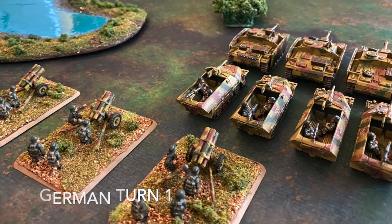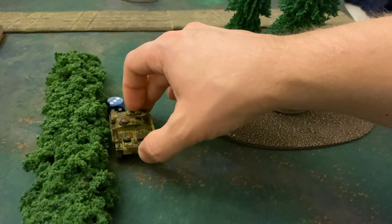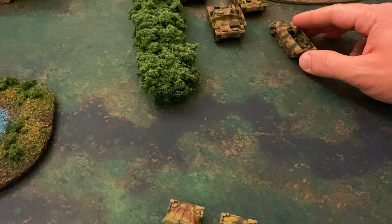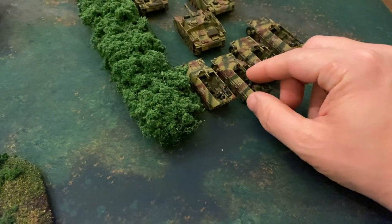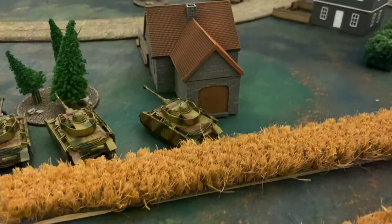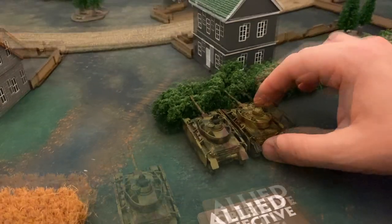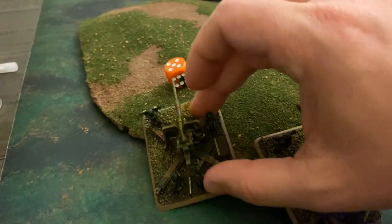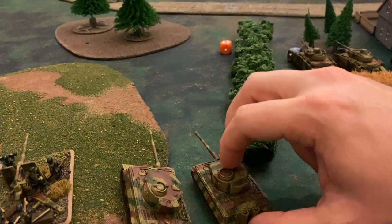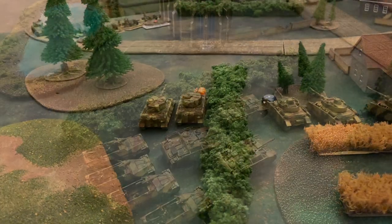The Germans are up for turn one with nothing in the starting step. Moving into the movement step, the Fallschirmjäger Stugs are going to move up at tactical speed, using the hedge to the left as line-of-sight blocking terrain. The half-tracks are going to move up behind them, carrying the German Grenadiers. The Panzer IV platoon is also going to move at tactical speed, moving around the tree and through these crop rows. We're going to see a blitz move from the Panzer IV HQ unit, getting behind the hedgerows. The 88s are going to move up at tactical speed, only able to move two inches, and the fearsome Tiger tanks are also going to move at tactical speed.